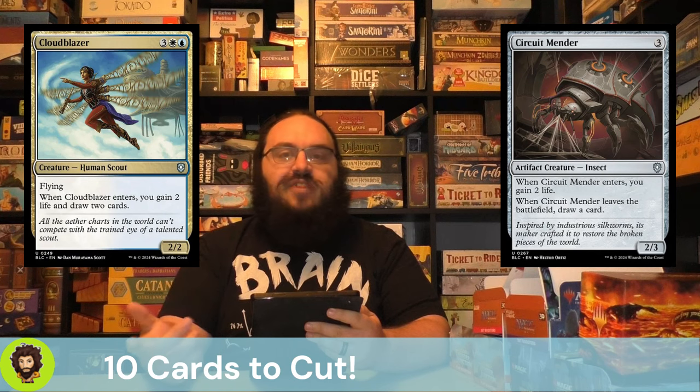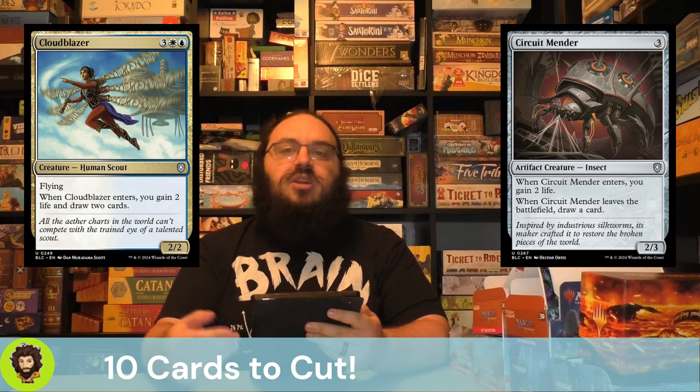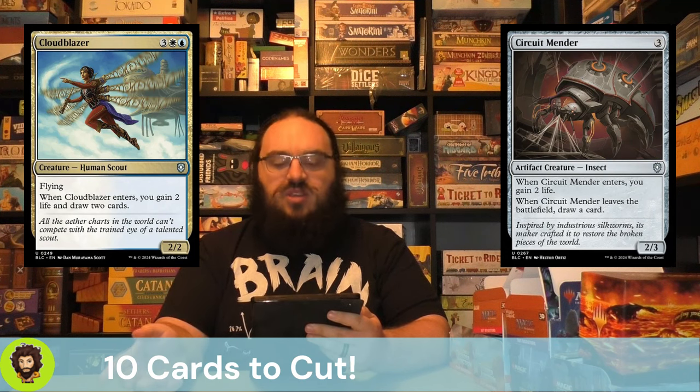Cloud Blazer falls into that high mana cost category — they're 5 mana right off the bat for a 2/2 flyer. Granted, they draw us 2 cards, and if we pay 7 to offspring them, now we're drawing 4 cards and getting 2 bodies for 7 mana. Not bad, but not as good as we could have it.